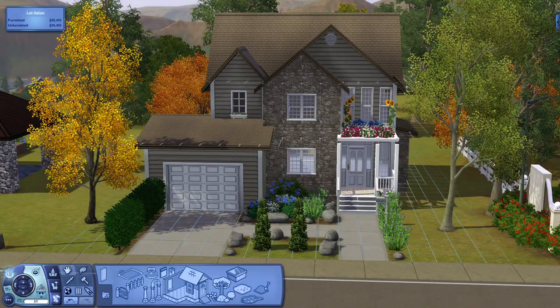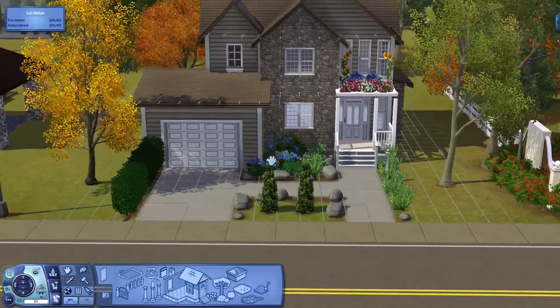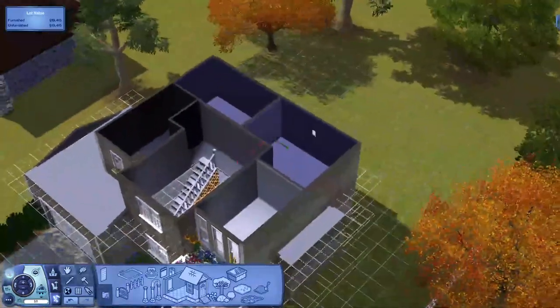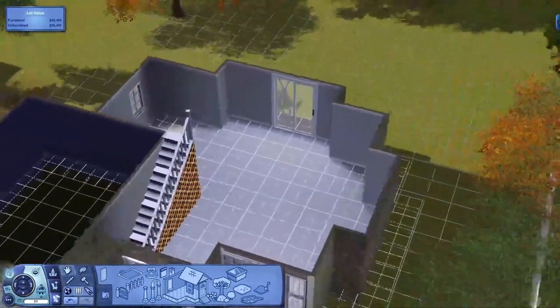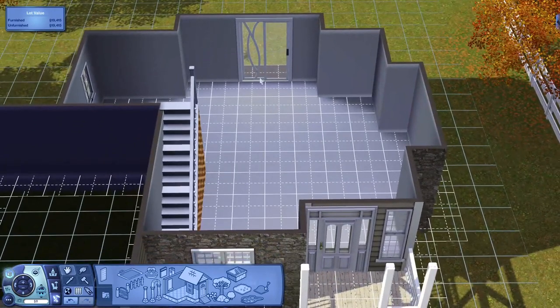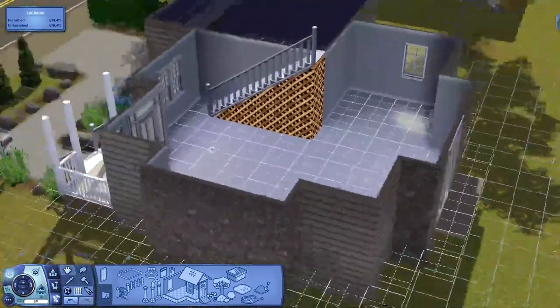Hello everybody, Little Simmer here, and welcome back to part four of my Sims 3 Build With Me series. In the last part we got the garden all fixed up and the floor plan done. The floor plan gave me a little bit of an issue but it's fine. In this part we're going to do the flooring, get the siding done, get some more windows, and what I really like about this house is how open concept it is downstairs.